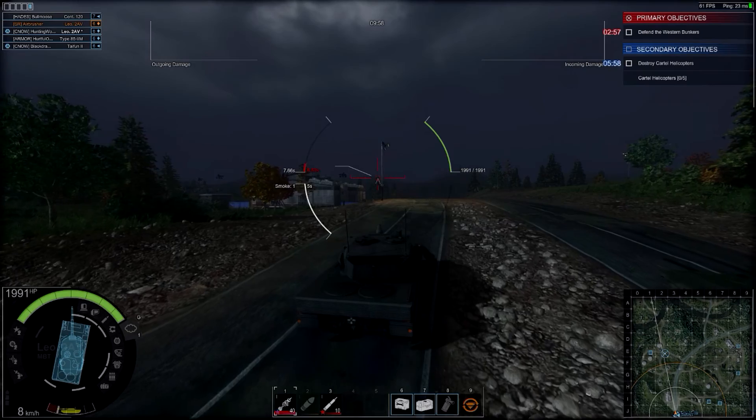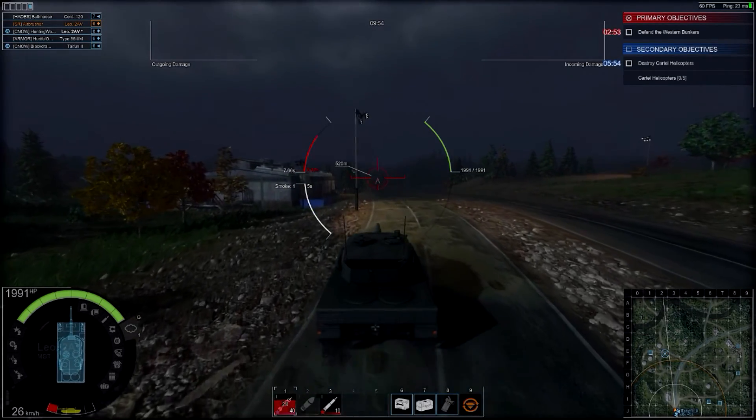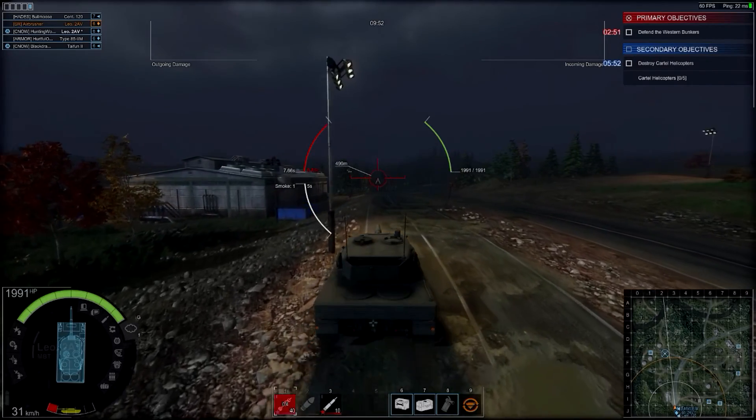I'm glad you're here, Black Company. Cocktail forces are after our ballistic missiles. We'll call out their position from the base. You go get them.